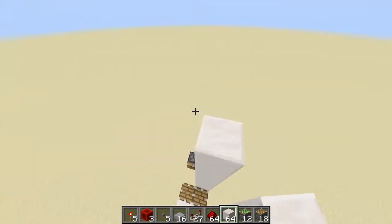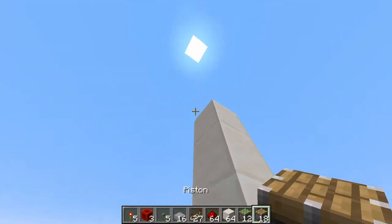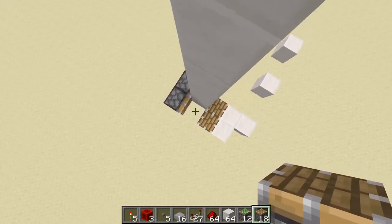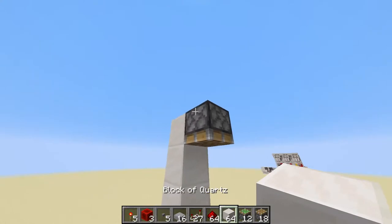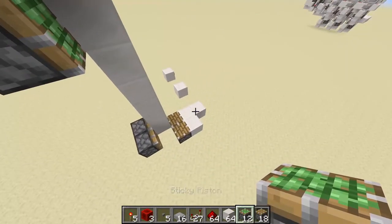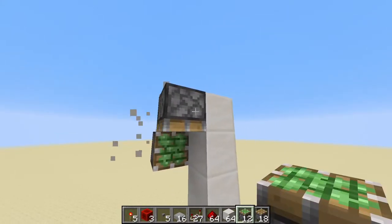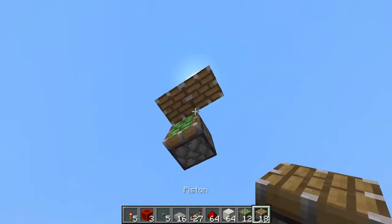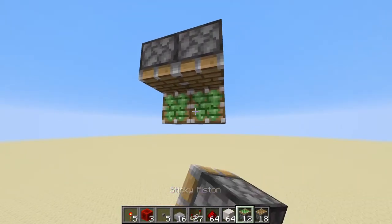Now place down seven temporary blocks from this piston right here up into the air. Then go ahead and place down a normal piston facing downwards on the side, so it's in this spot right there. Go ahead and place down a solid block right here, a sticky piston facing towards our button this way. Then we can go ahead and break all these temporary blocks, place down one normal piston to the side of this block right here, and then a sticky piston right here.